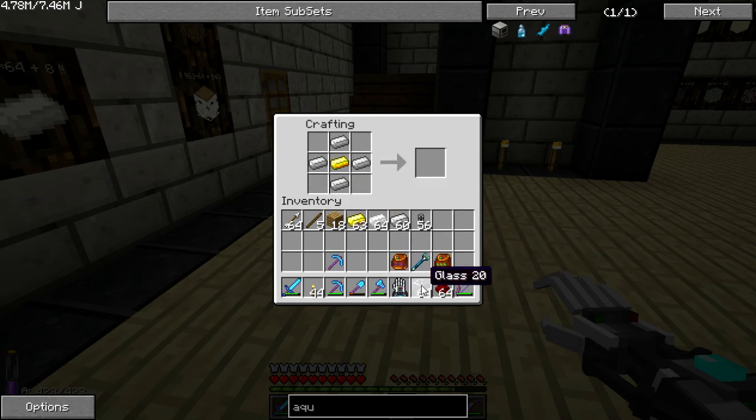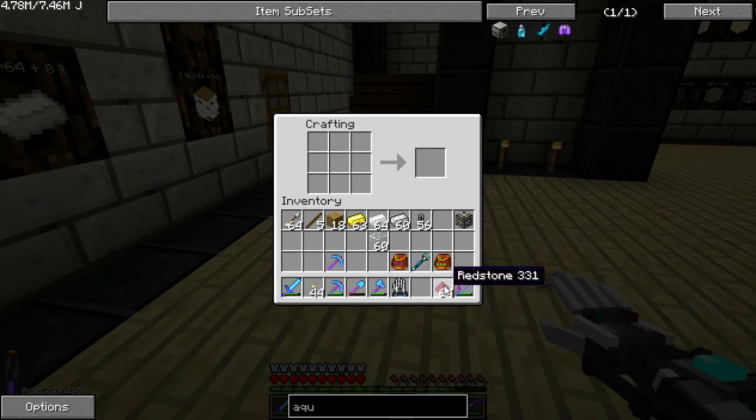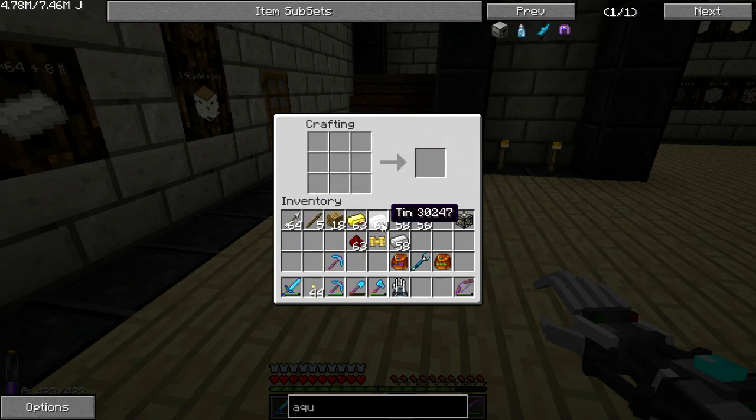I think it's like this — machine frame. That's a machine frame. Redstone in the middle, iron like this, and glass like this. And a bucket — I think I have a bucket here somewhere.